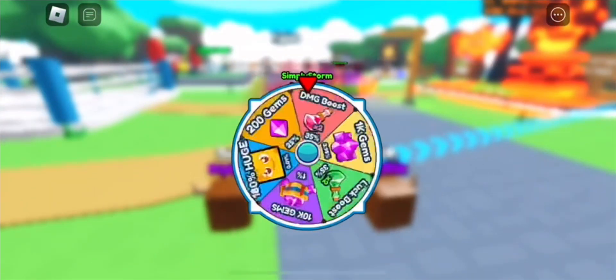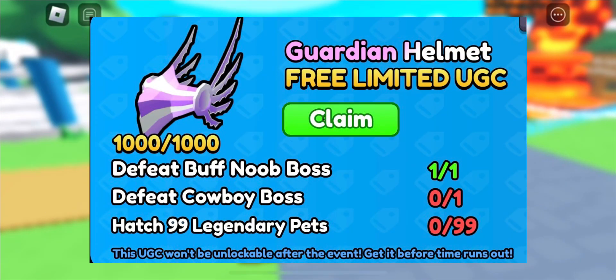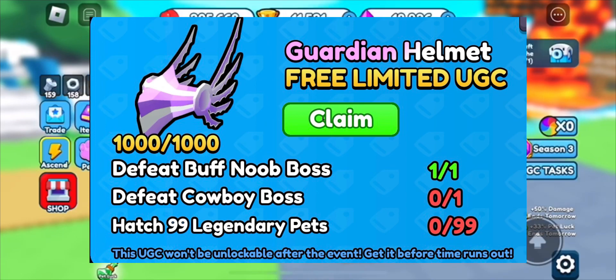Anyways, if you're wondering what the quests are, I'll put them on screen right now. They are to defeat the buff noob boss, which I already did, defeat the cowboy boss, and also hatch 99 legendary pets.